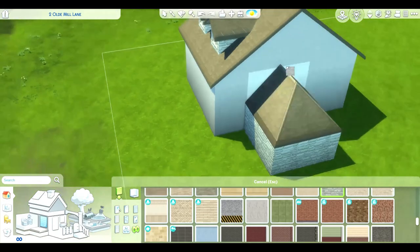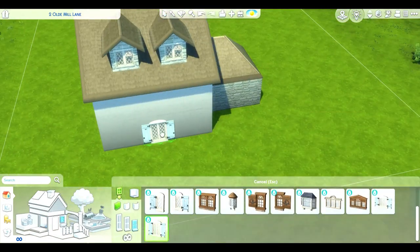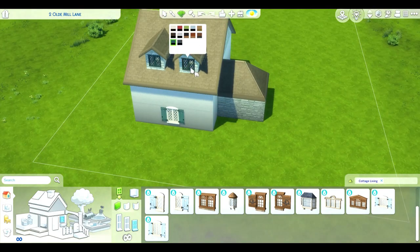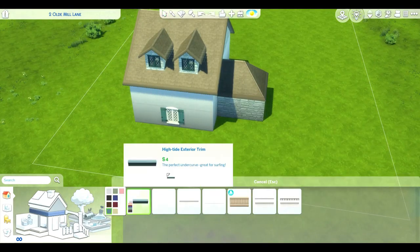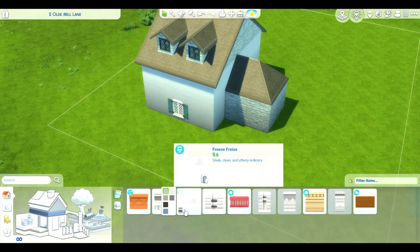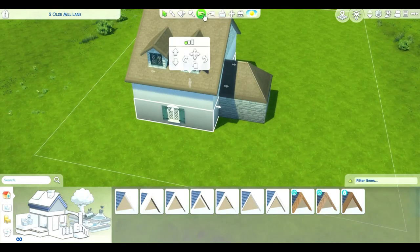I played around with the outside a little bit; I wanted to mostly focus on the furniture and design details that came with this pack. I really like the new roofing details that came with Cottage Living, so I definitely wanted to use those.